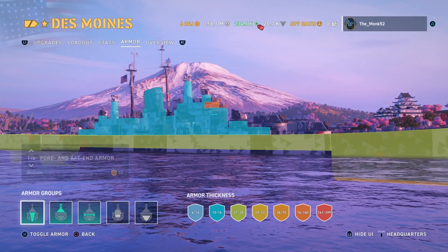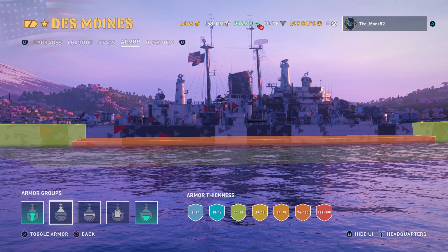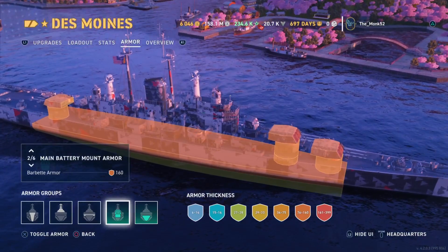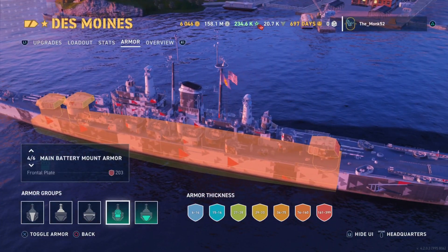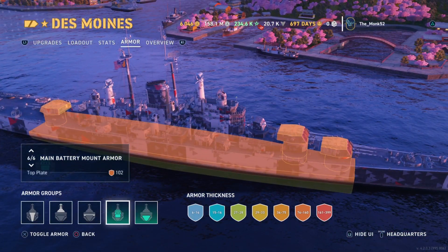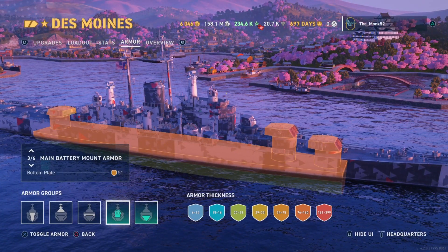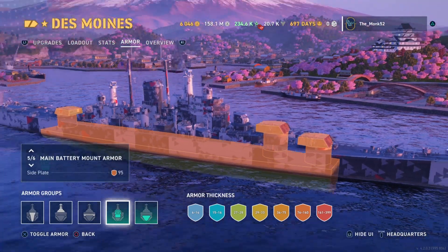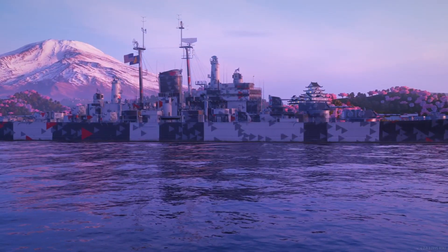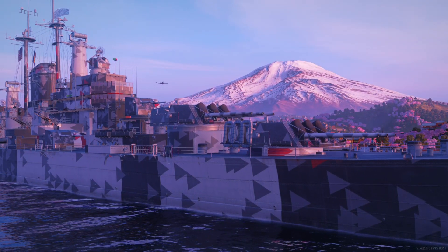It can't bounce the Georgia and the Yamato, but from range you can bounce the big calibre guns as well. The biggest issue with this armour scheme of Des Moines is its citadel, which is indeed raised and longer. It's not the typical American Baltimore/Wichita citadel, which is short and very thin, as well as low — even under the waterline. This thing is raised and big, and the citadel itself is not very well armoured either. So you have a decent tankier top deck, but your bottom deck side-on, you're actually more vulnerable than the Baltimore.